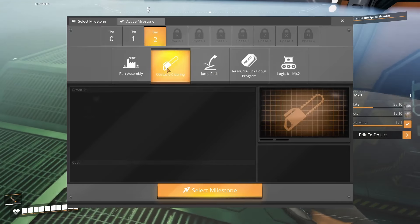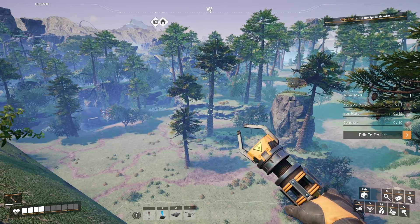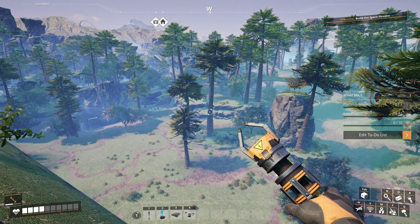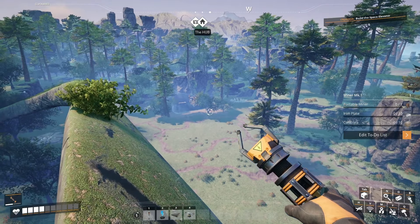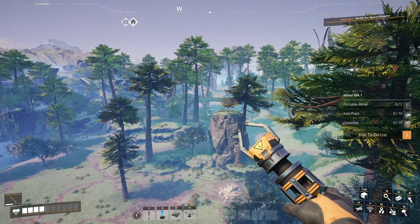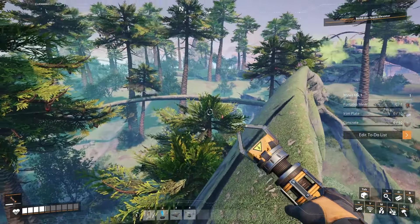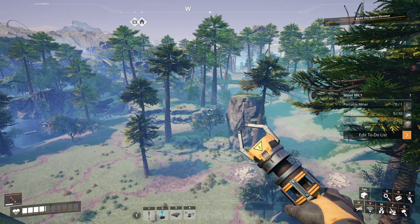I don't think one's enough. I think we should have more than one, just for efficiency's sake. And done — surely this is what they meant by efficiency. 250 portable miners is damn near the most efficient setup you can have on an ore deposit at this stage in the game, surely, right before hub upgrade 2.